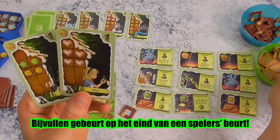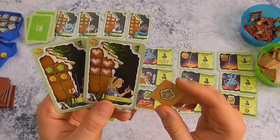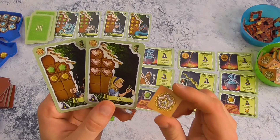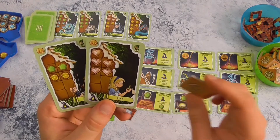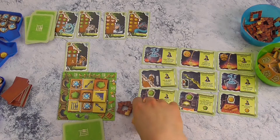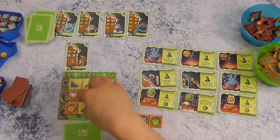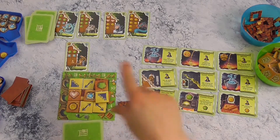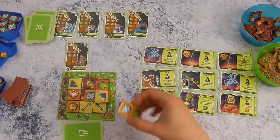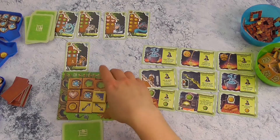Wanneer je een karakter gevangen neemt, mag je ook altijd een jokertegel — een wildtegel — nemen. Die moet je dan meteen op het bord leggen, en die werkt zoals alle andere tegels behalve dat het maar één vakje bedekt. Het zou kunnen dat je na het leggen van de tegel en eventueel iemand gevangen nemen, een volledig niveau hebt gevuld. Een trapje mag niet als enige op een verdiep liggen; als je een trapje legt moet je dat ook meteen overbouwen.